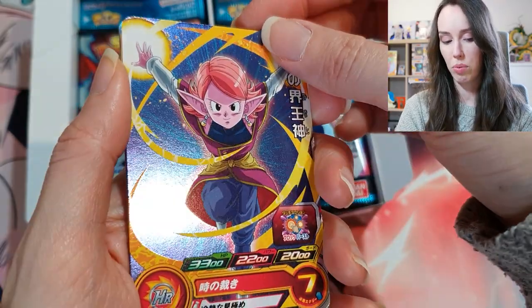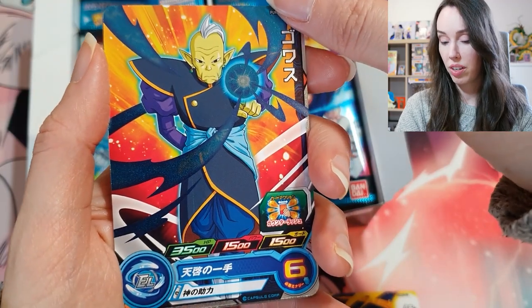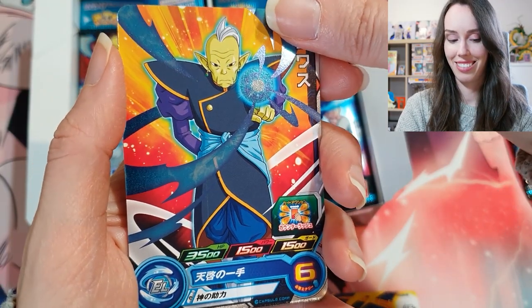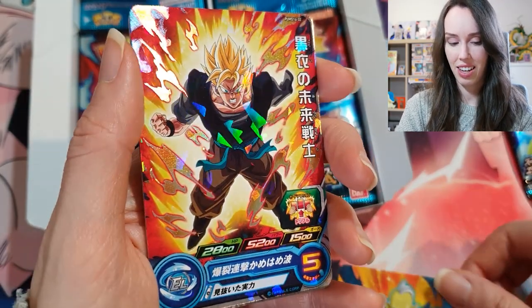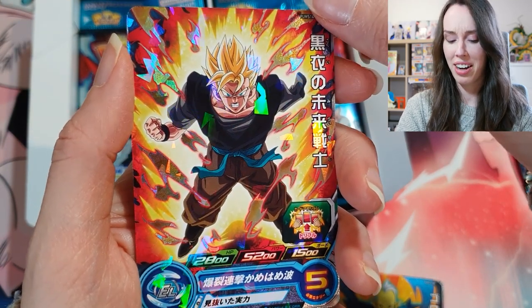Next up we have the Supreme Kai of Time, Gawasu — another Kai — and Gohan from the future, missing his arm. Poor guy.